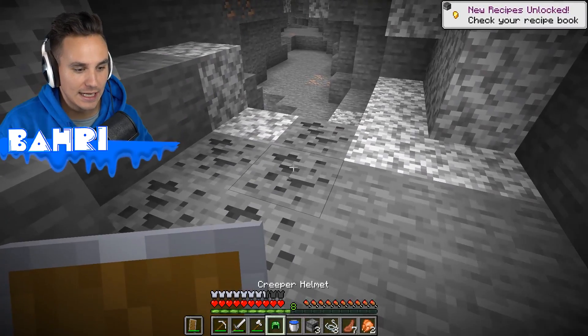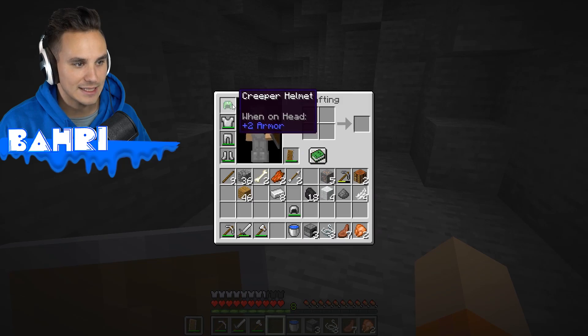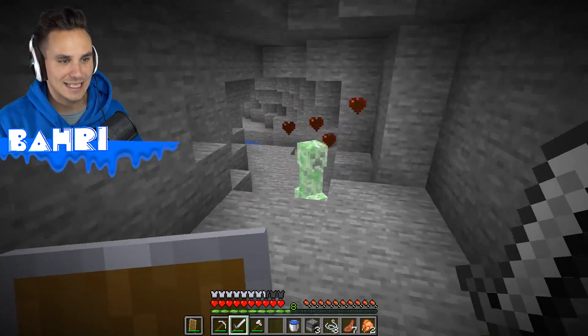Let's pull it up — it is a creeper helmet. This thing is just plus two armor, same as our iron, but does it do anything? We got another one right there. Let's see what else we can get from this creeper and then find out what this creeper helmet does.